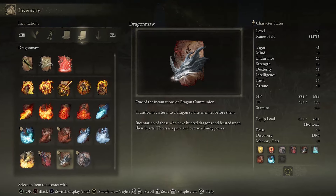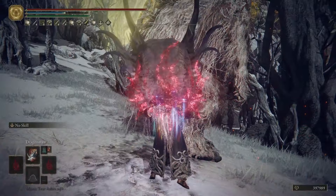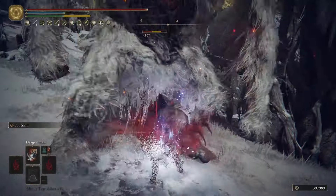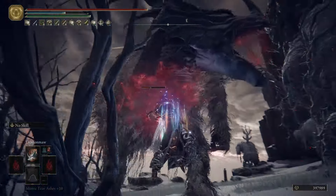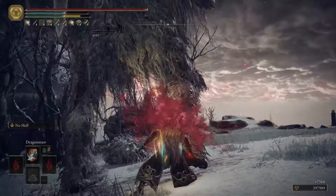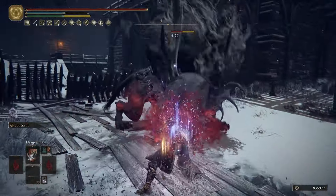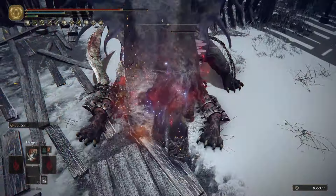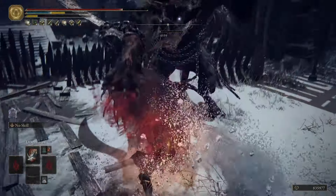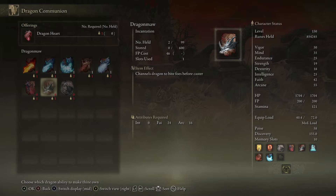Dragon Maw is another incantation to deal with enemies at close range. It summons a dragon head that bites any enemy in front of you and deals massive physical damage. Although it has a high FP cost and long cast time, it provides superior hyper armor that will rarely allow any enemy to interrupt your cast. You can purchase both Dragon Claw and Dragon Maw right from the start of the game for 1 heart each at the Cathedral of Dragon Communion in Caelid.